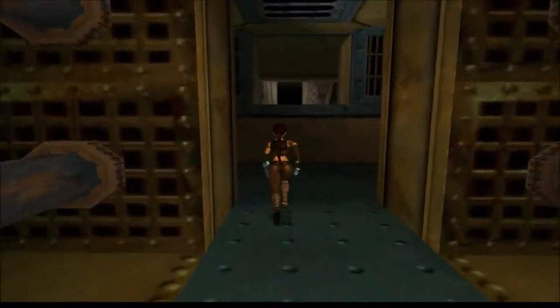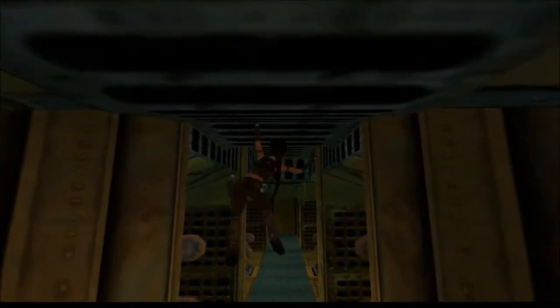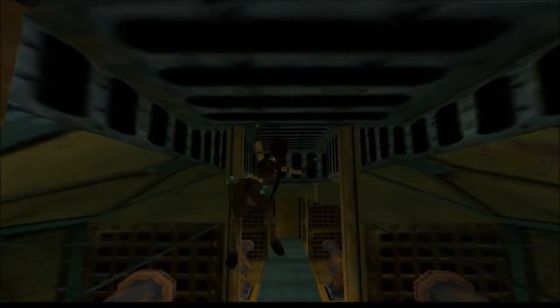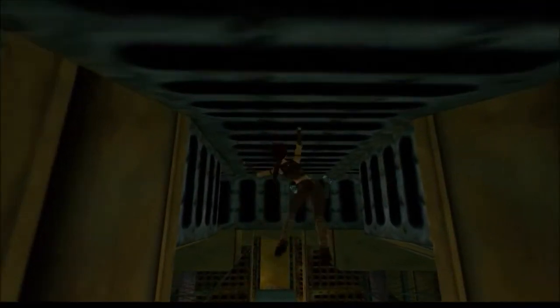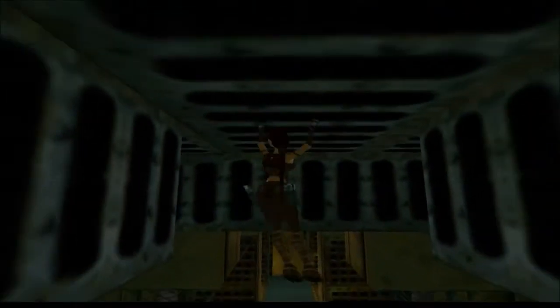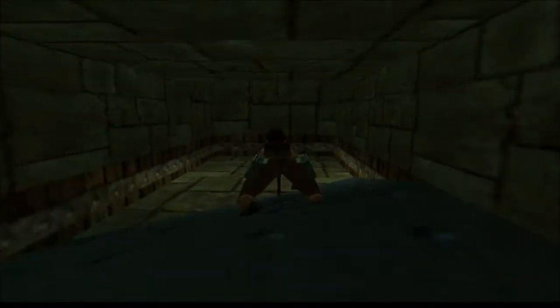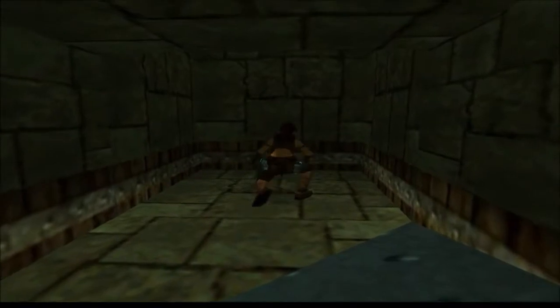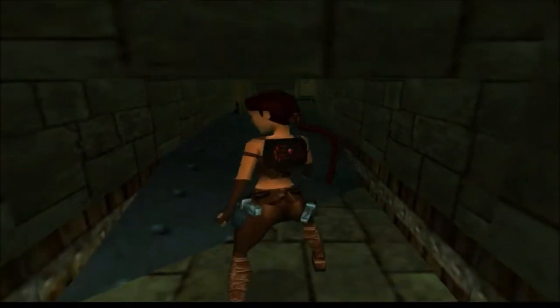Grab the monkey bars and go forward. It does take quite a while on the monkey bars, and the character doesn't move as fast as in the Redemption — the Redemption moves a lot faster. But anyway, come up here and there will be a dog, so be careful.